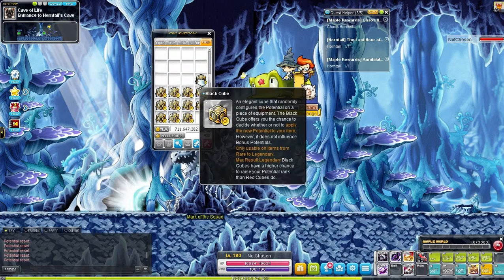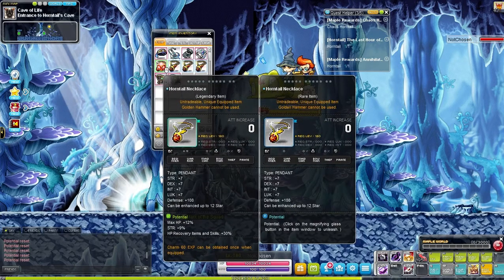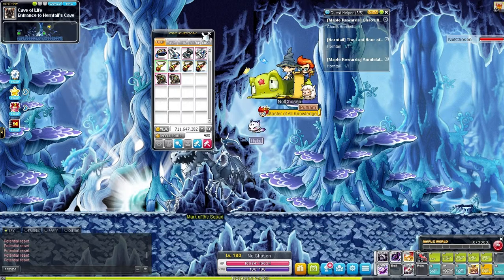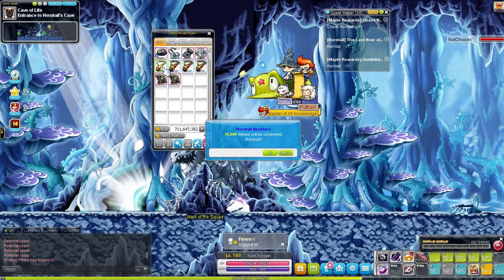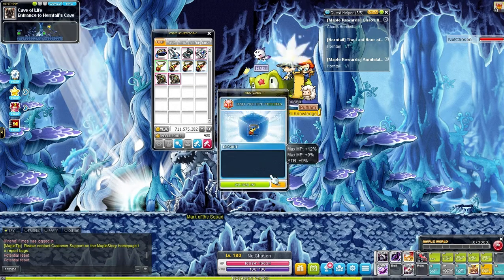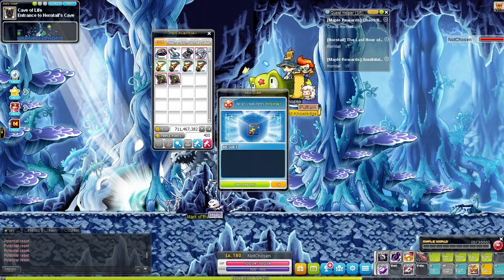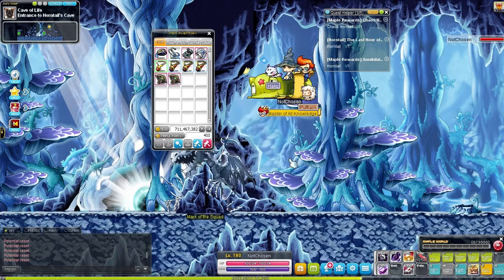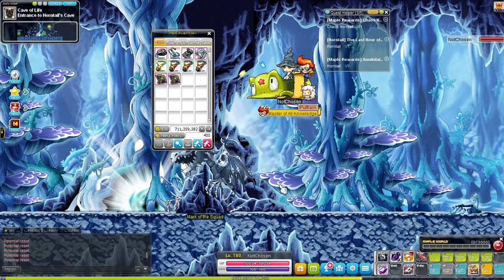Let's go ahead and use red cubes first. I like to use red cubes after I get legendary because they cost cheaper than black cubes — I'm pretty sure they're 12 mil instead of 22 mil. They swap up the stats of legendary just like black cubes do, except you can't choose between the two separate stats. That's fine since we're just cubing for a single stat — either drop rate or meso rate. If we happen to get 21%, great. Oh there it is — 20% drop rate! We're gonna keep that.